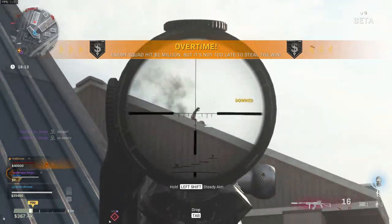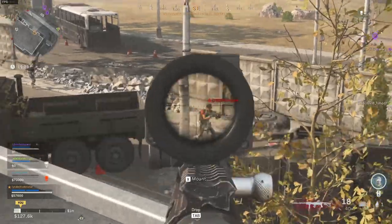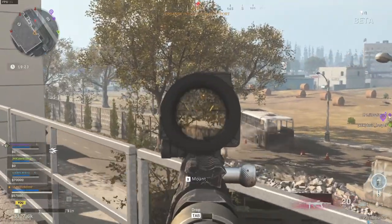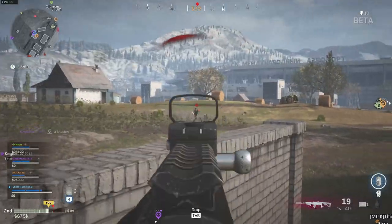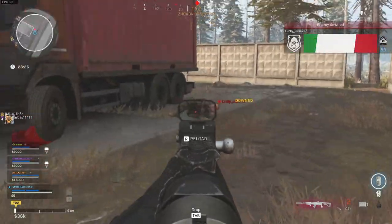First, some basic information. The SKS is a fast-firing marksman rifle and has quite some kick to it. The way to unlock the SKS is pretty easy but maybe a bit time-consuming. It drops at level 31 in the battle pass. The good news is it is a free weapon, so you do not need to buy the battle pass. From what I've seen so far, it is a 2-headshot kill and it fires very fast.